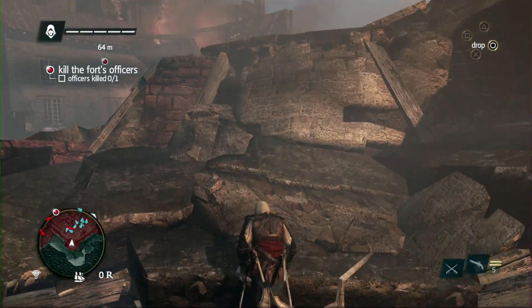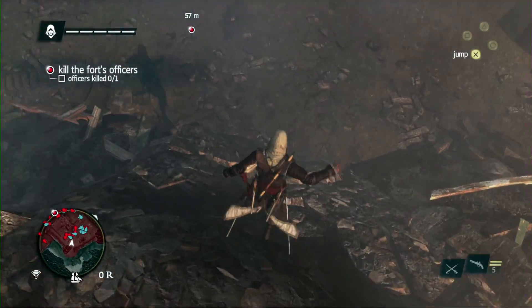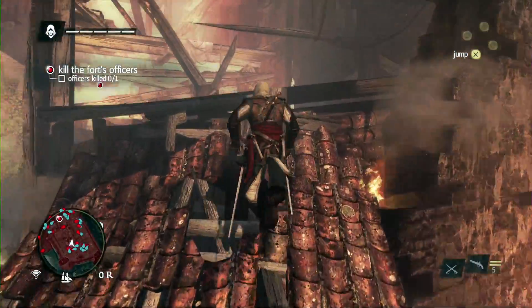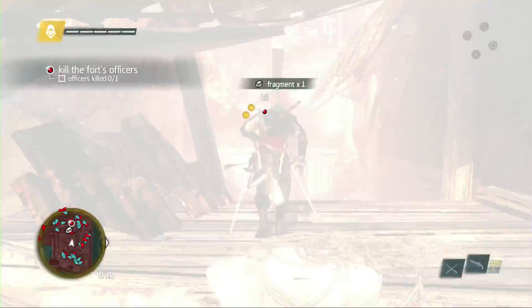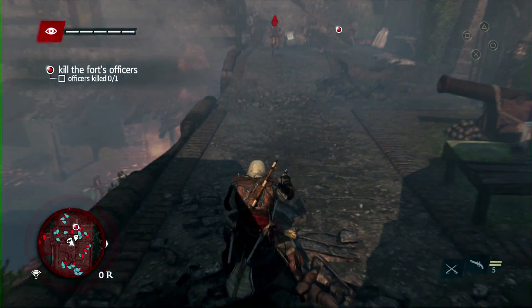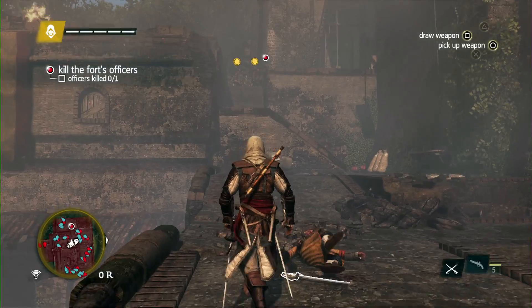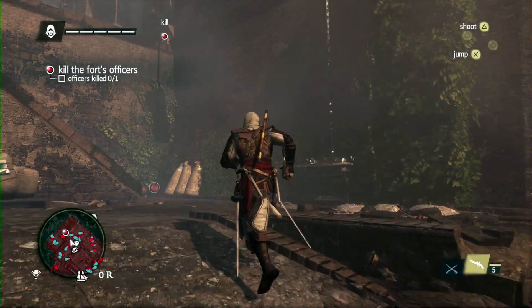Guards will attack you on sight. The battle's already started. Taking advantage of the chaos, we'll rush in and find the commander. Edward is a very agile pirate and an assassin. Using his free running, we can easily scale the fort and find the commander. And there he is. Using the new free aiming, we can headshot guards — this is something new in Assassin's Creed games. Now that we're close, we'll use our running assassinate to take him out and take the fort.